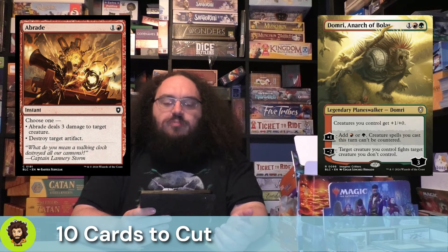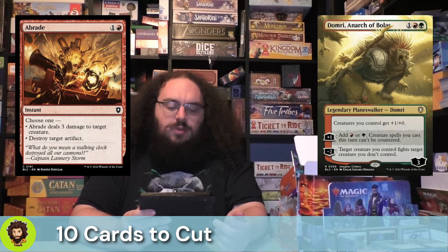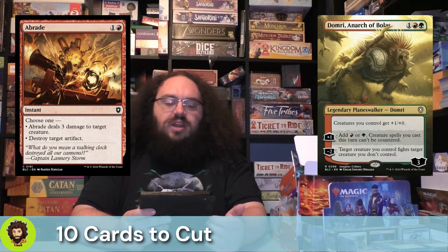Domri, an Arc of Bolas. This is a 3 loyalty, 3 cost planeswalker. It does give all of your creatures plus 1, plus 0, which is kind of irrelevant — sure, it's a little bit of extra damage, but kind of whatever. They can add mana, and this is the third thing that kind of adds mana that we're cutting. We don't care about the land that much; we're going to get mana elsewhere. Don't worry about it.